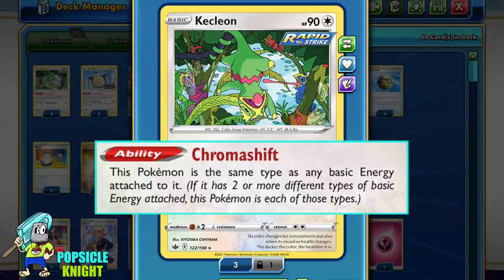It has the ability Chromashift. This Pokemon is the same type as any basic energy attached to it, and it can basically become multiple types at the same time. This is the beauty of this card because it can become any typing in the game. We can take advantage of our opponent's Pokemon's weaknesses, meaning Kecleon will always be hitting for 2 times the damage.